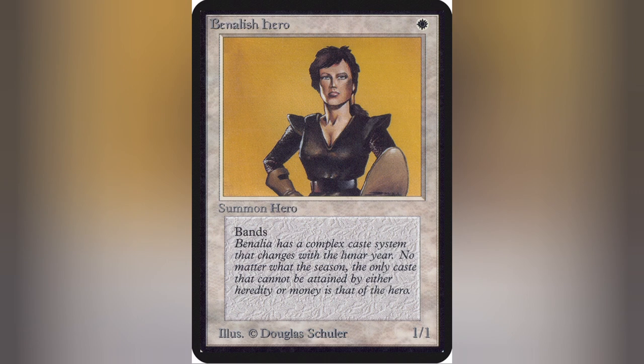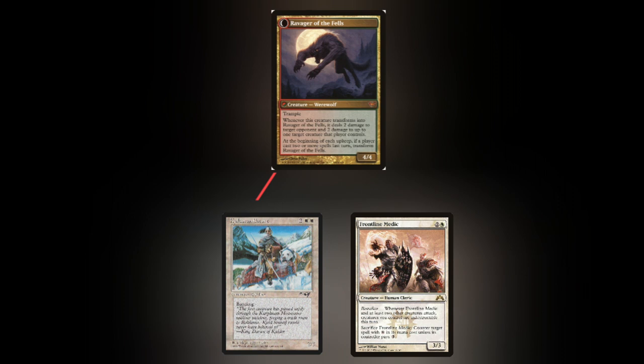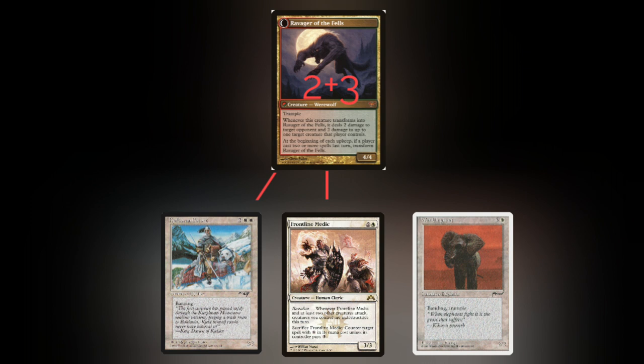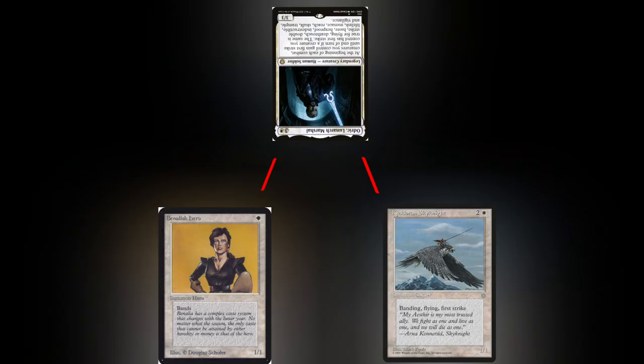It doesn't all have to be assigned to one creature. For example, if you're attacking with two 3/3s and your opponent blocks with a 4/4, you can assign two damage to one creature and two damage to the other, so neither die. Trample works similarly to normal, but if you have a creature with trample in your band, you can assign enough damage amongst your other creatures to deal lethal damage to the blocking creatures, then bypass the blockers altogether and deal damage directly to the opponent with the trampling creatures. If your opponent has a creature that can block at least one of your creatures in a band, it can block the whole band regardless of abilities.